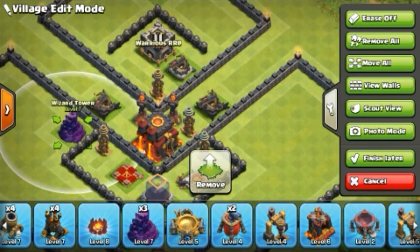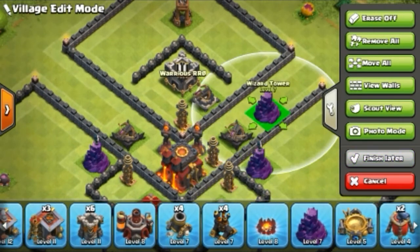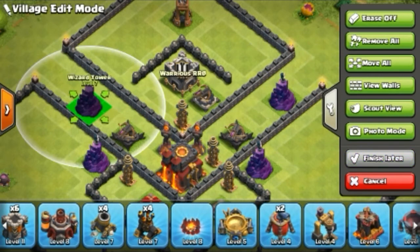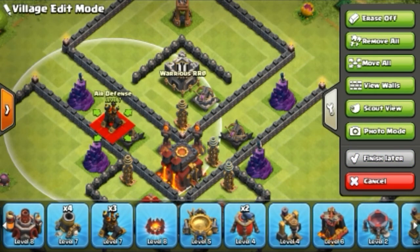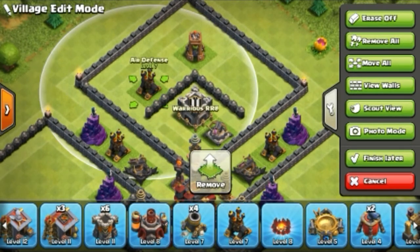Now the Wizard Tower — every time place it in an interesting position because the Wizard Tower has splash damage. Splash damage is very very important against drop troops.